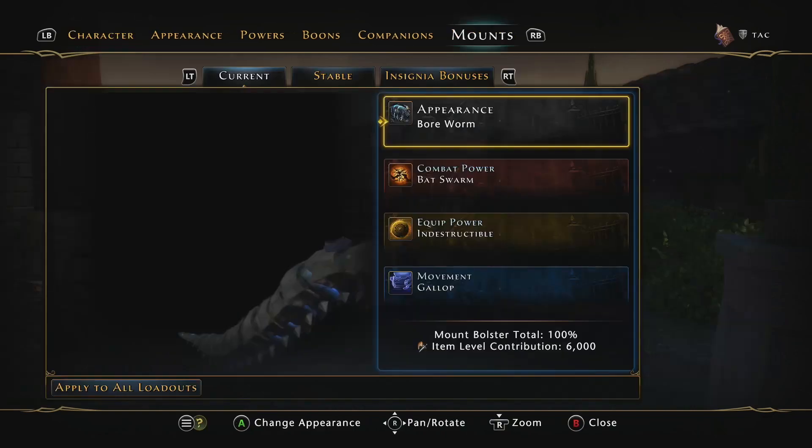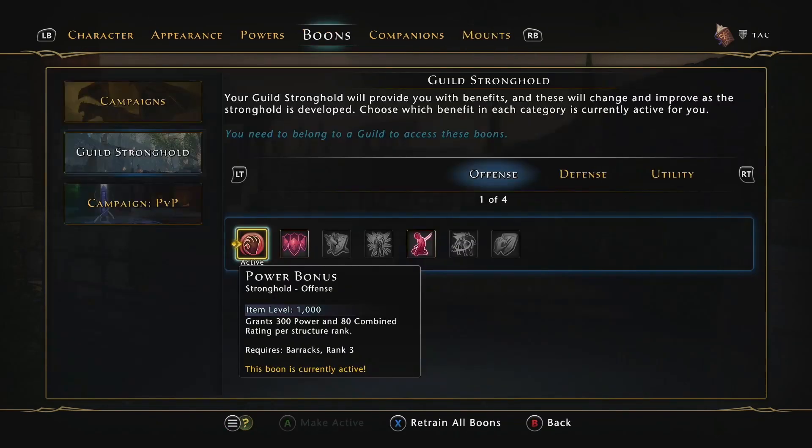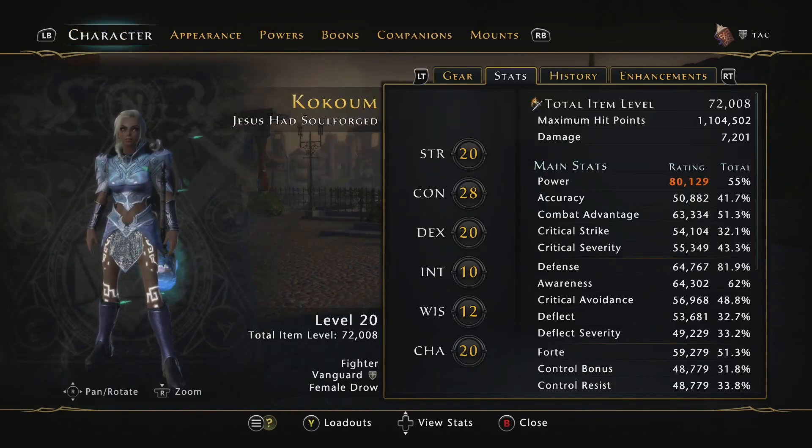You've barely got to switch anything else either — just those enchants or some insignias, a guild boon. Just take away a bit of the power for more combat advantage, it's really that easy. This is a nice swap from an active companion when I'm already built with good defensive stats, and I might just want some more threat or damage on my tank. It really could be that easy.